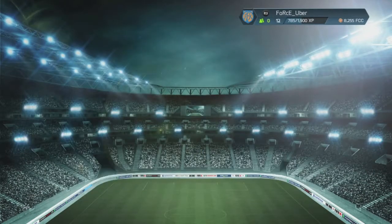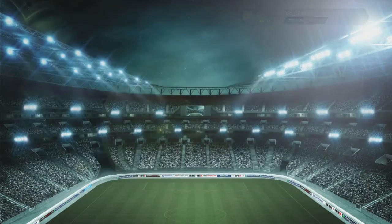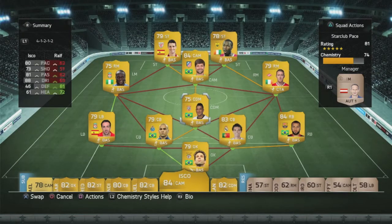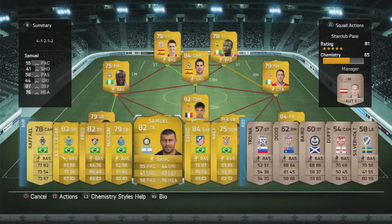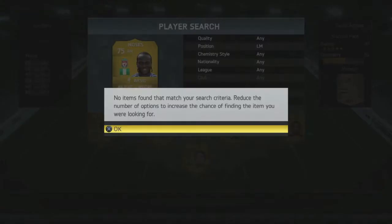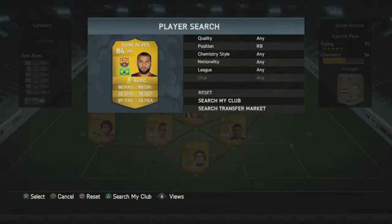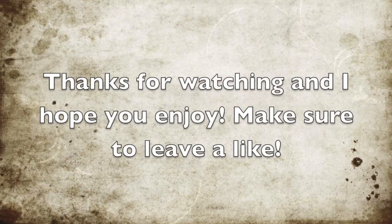This was the first episode of Road to Glory. In the next episodes we're gonna get some new signings and new players in the squad. This episode was just to show and explain how Road to Glory works. As a reminder, we're gonna get 50k coins after each division promotion - so if you go from division 10 to 9 online, we get 50k coins to trade and make profit. Thanks for watching and I hope you enjoy - stay tuned for the next episode!